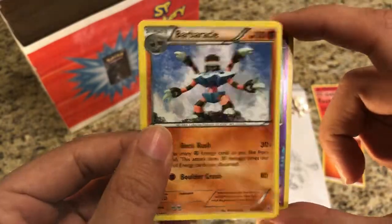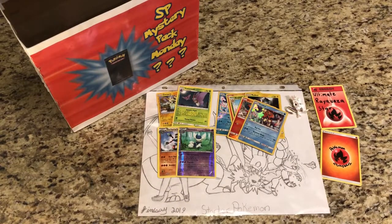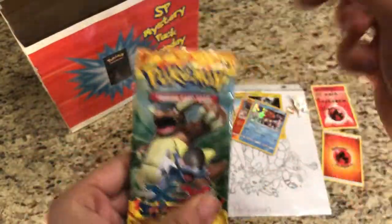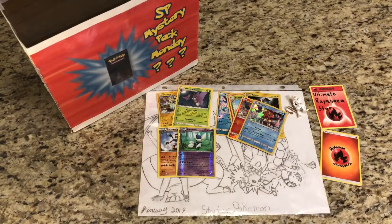No ultra rare pulls today, but that's all right — we got into some awesome Shining Legends packs, an awesome Unbroken Bonds pack, and an awesome Flash Fire pack. But anyways guys, that's all I have for today. Remember to like this video and subscribe to the channel. This is Starter Pokemon and I will see you next time.